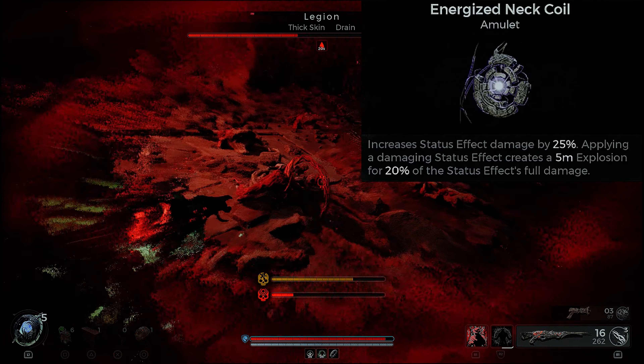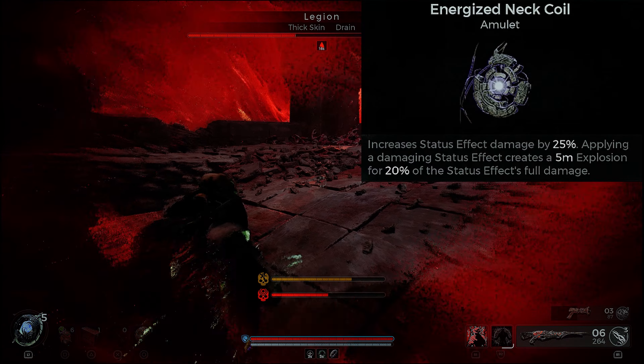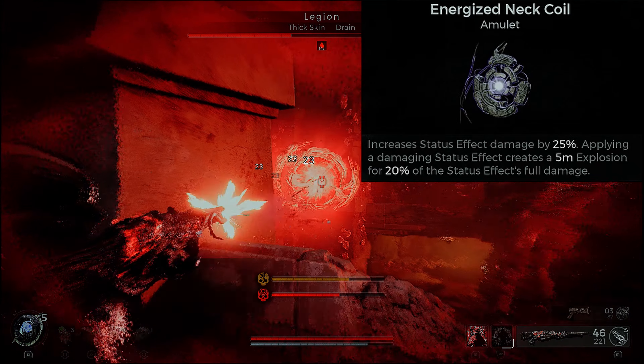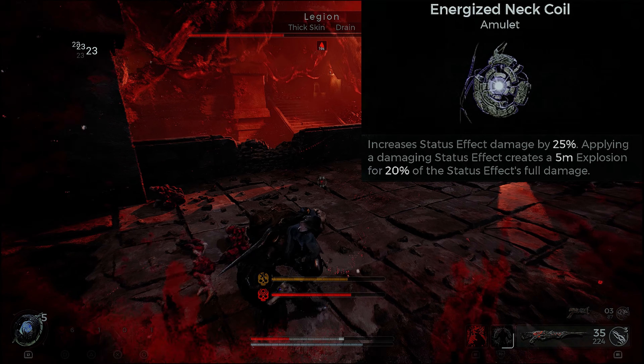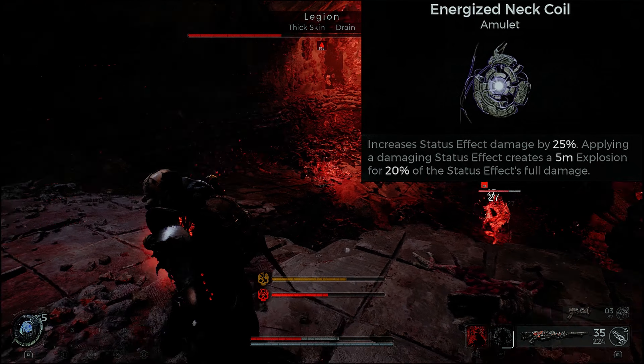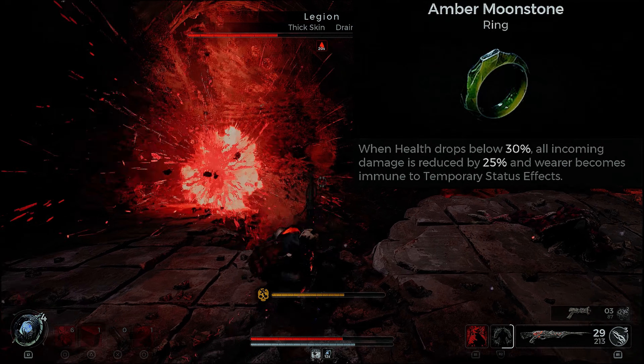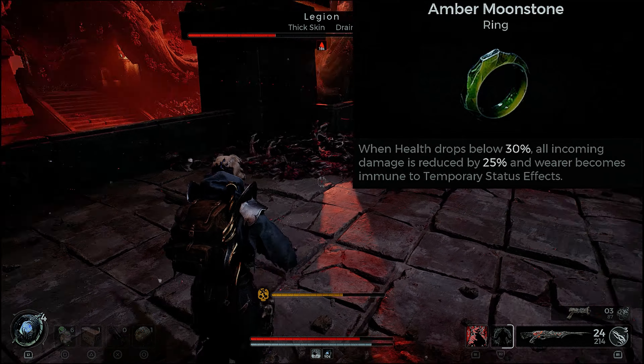To put this build together, we start with the Energize Net Coil, which increases status effect damage by 25%. Applying a damaging status effect also creates a 5-meter explosion for 20% of the status effect's full damage — meaning anything around the target takes that bleed and burn damage we're putting out.